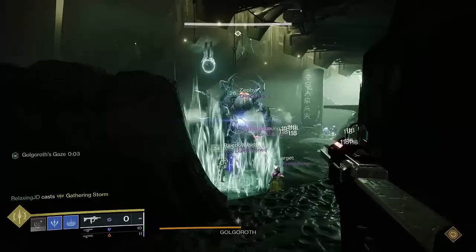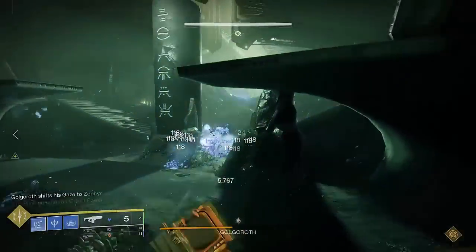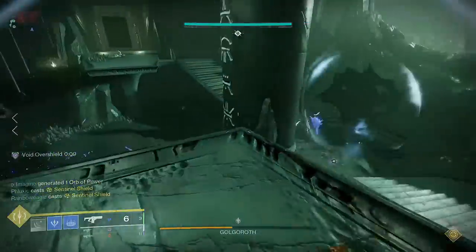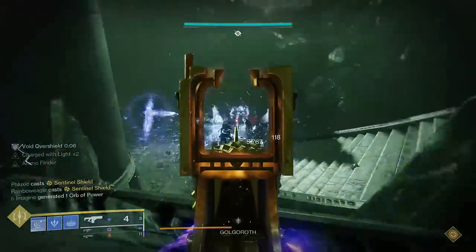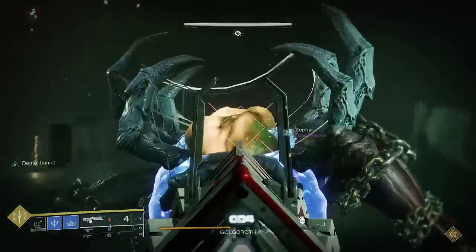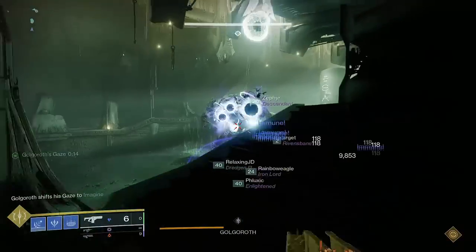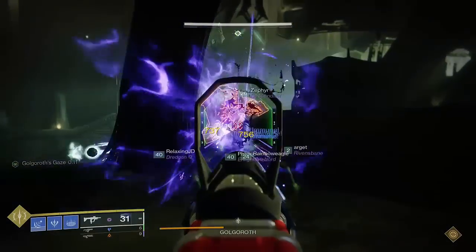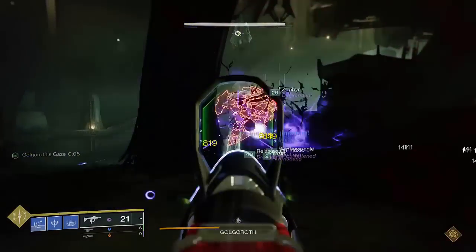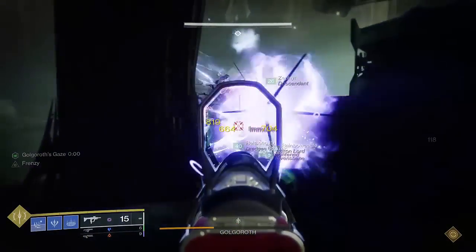I recommend changing your Osmomancy Gloves to void and putting on Stacks on Stacks and Bolstering Detonation. You should now have three stacks of Firepower, one Quick Charge, and one Stacks on Stacks. The lost grenade energy from the missing fourth Firepower stack will be covered by borrowing from your second grenade charge and from passive discipline regen. Stacks on Stacks simply doubles all incoming Charge with Light stacks, allowing you to gain two for every two fusion rifle kills instead of just one. Bolstering Detonation generates 25% rift energy upon hitting an enemy with your grenade, with an internal 4 second cooldown. Since Bleak Watchers are grenades, they count for this mod, generating a quarter of your rift energy every 4 seconds provided they damage an enemy.